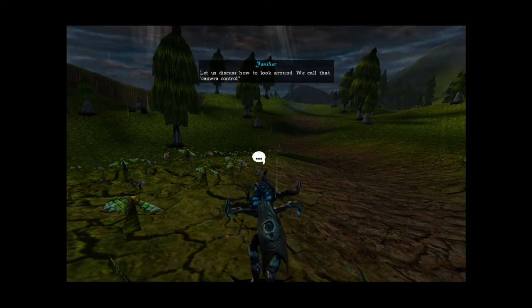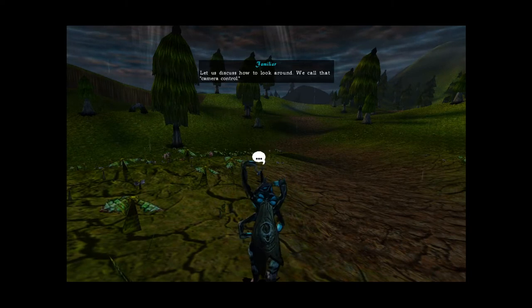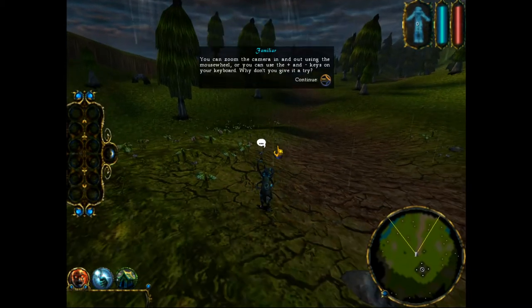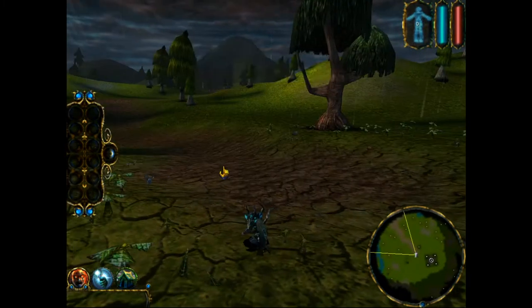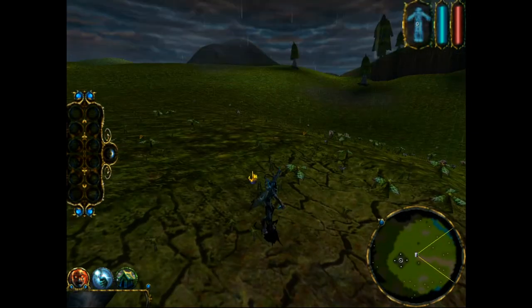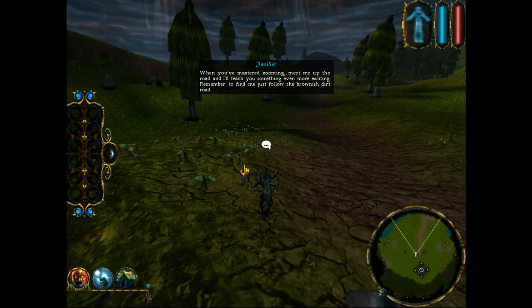Let us discuss how to look around — we call that camera control. You can zoom the camera in and out using the mouse wheel, or you can use the plus and minus keys on your keyboard. Give it a try. You can also zoom in and out by placing your cursor to the extreme top or bottom of the screen. When you have mastered zooming, meet me up the road.